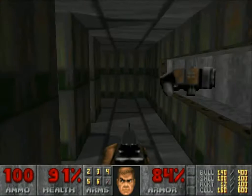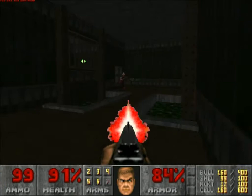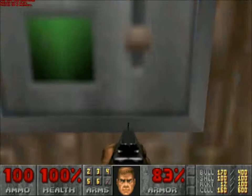On to business at hand — you know the deal with hitscans by now, or shotgun guys. Basically they're extremely annoying because they can auto-aim just like you can, which makes them one of the worst enemies in Doom, even though they're very easy to kill. They use the same weapon attack style you do, so therefore they can be very devastating.